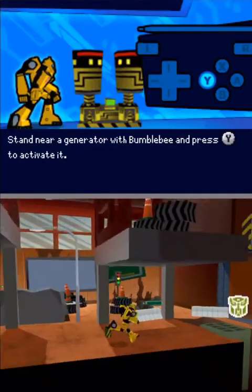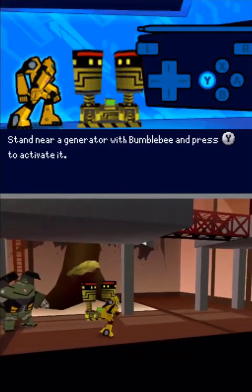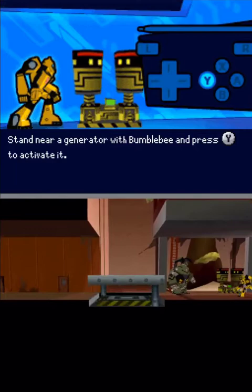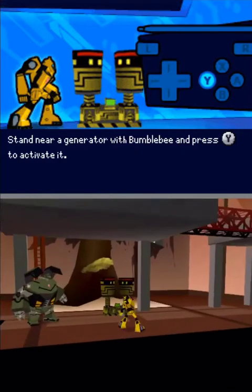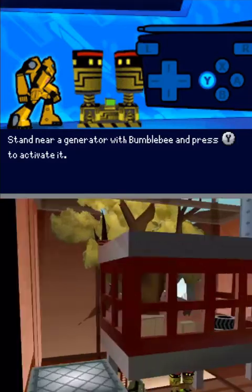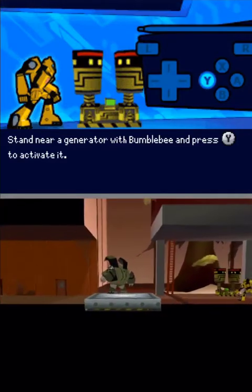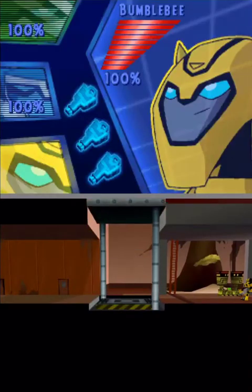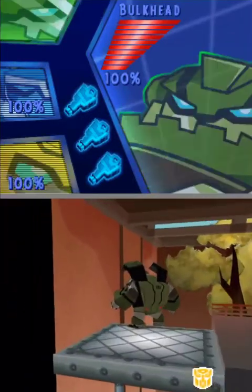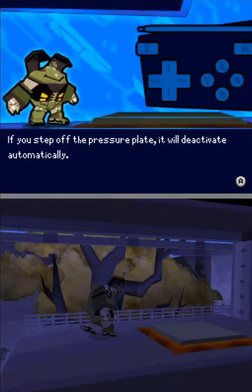Hey Bumblebee! A little help? Stand on a pressure plate with Bulkhead to activate it. If you step off the pressure plate, it will deactivate automatically.